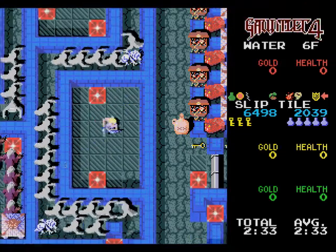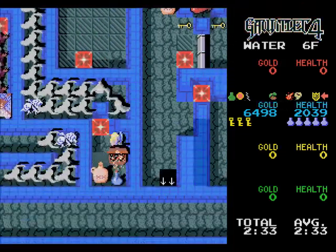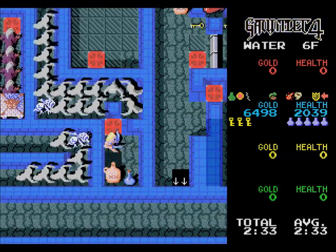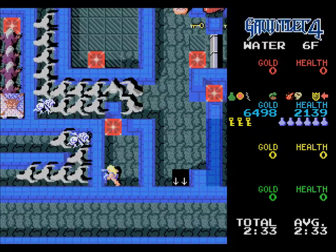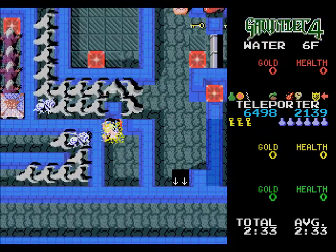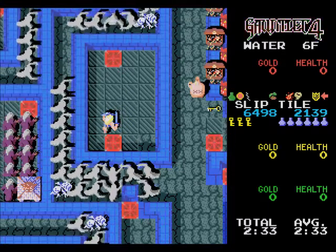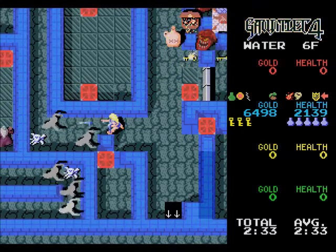If you've got more than one player, you can also kind of lead the screen to where you want to go. And doing that, you can kind of block off one teleporter and force it to go to another one. I'll grab the potion and see if I can get out of here without any trouble.